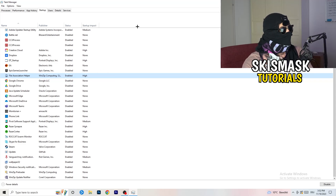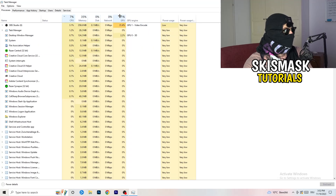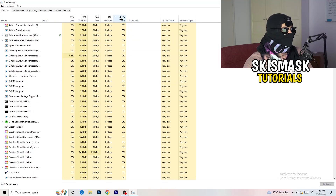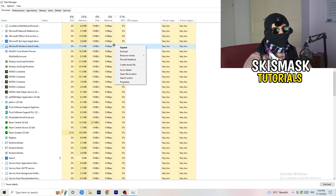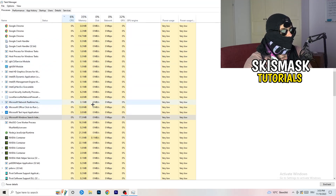Go to the Processes tab. You'll see Applications and Background Processes listed with CPU and GPU usage. Click the GPU column to sort — find programs using the most GPU that aren't related to Windows, right-click them, and select 'End Task'. Then click on the CPU column and do the same thing: end any tasks with excessive CPU usage.